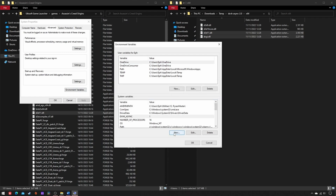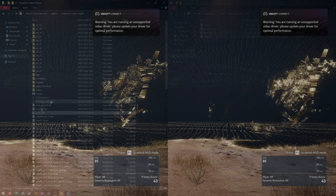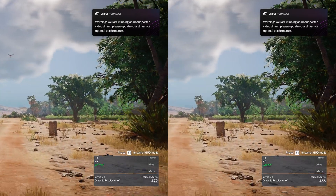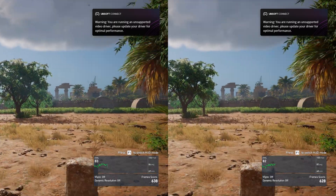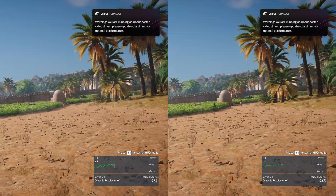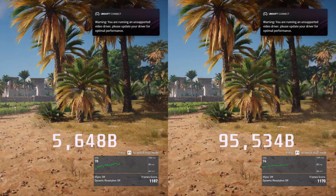Without further ado, let's go straight to AC Origins. During the first benchmark run, both DXVK and GPL async show 20 nearly invisible microstutters, even if the latter creates a much bigger cache than the former.